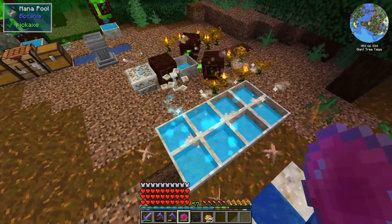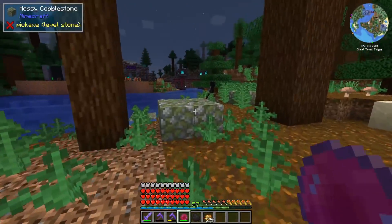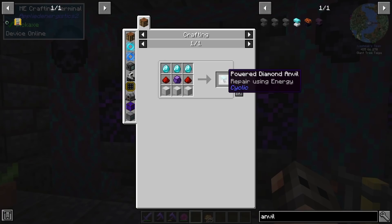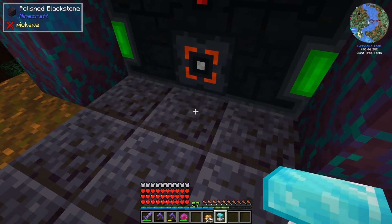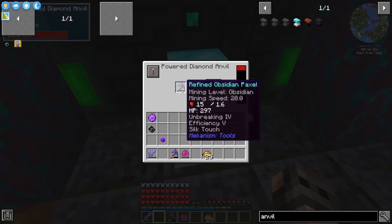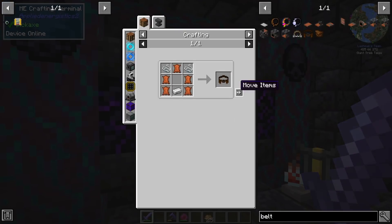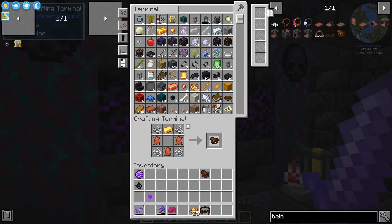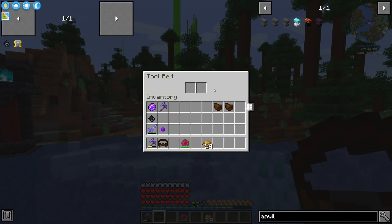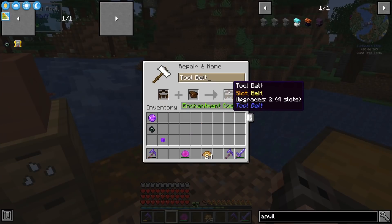We have a decent supply of mana and two mana pools, so let's get into mythical botany and see how far we can advance. But first, some quality of life improvements: there's a diamond anvil from Cyclic that repairs items using energy, so we might not need mending anymore. There's also a tool belt that can be upgraded with belt pouches - hold shift and right-click to get inventory slots for your tools.